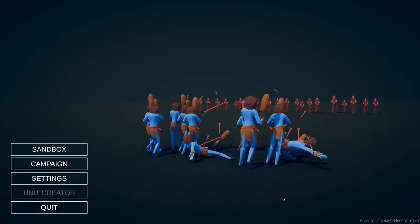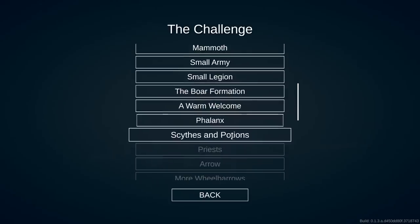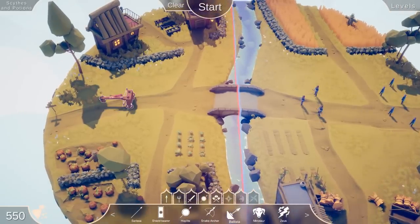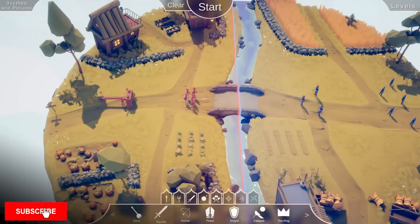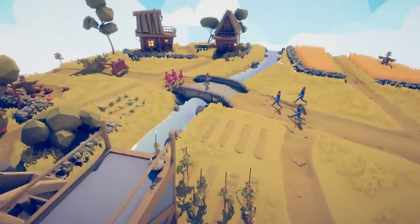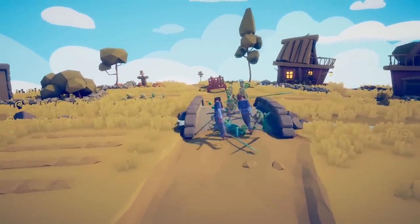All right, everybody, Baron here. Welcome back to Totally Accurate Battle Simulator — my favorite words nowadays. We're continuing on the challenge formations. We're at satyrs and potions. I want to try a ballista. These things are nuts, and we know that Saracens won the TABS tournament. Since we've got a hundred bucks, we might as well go to the second best unit — the squire — put him in the front to distract the enemy force. This formation is going to rely completely on the ballista in the background to lay down the pain train. They have potion sellers.